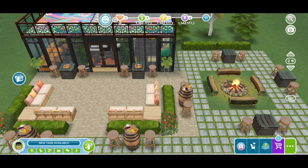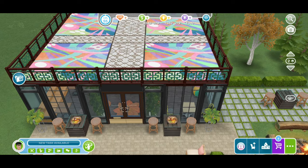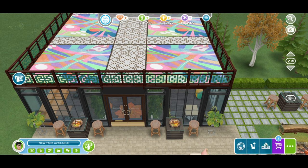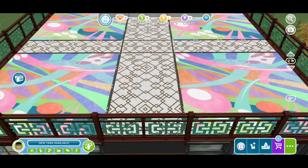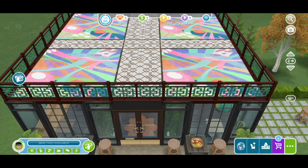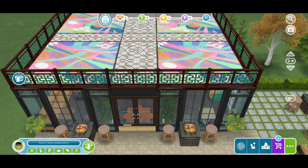Before I go, I wanted to share a minor adjustment to the roof. I had a two-story build before and used the balcony to create the roof, but I removed the upper building and kept the balcony, changing the railings. I used rugs and the new dance floor from the cafe event to create a custom roof. We're really limited on roof types in the game, so I figured why not customize my own — and I think it looks pretty cool.